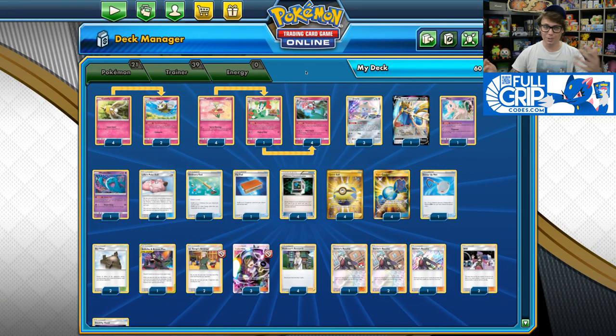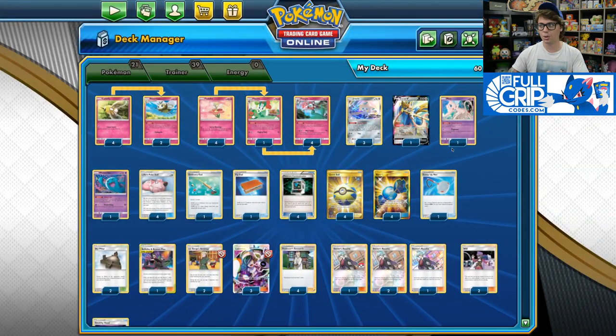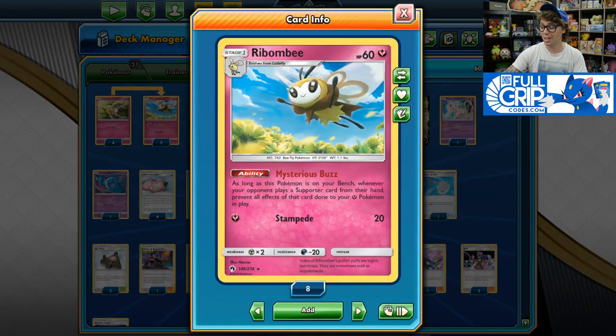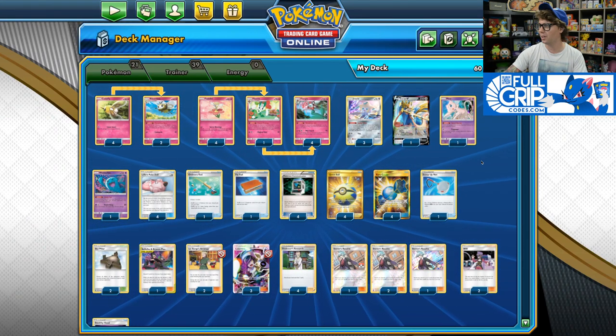Now, you might also say: what if your Pokémon get gusted out using Boss's Orders? Well, thank goodness we have Rabambi here. Rabambi from Lost Thunder with its Mysterious Buzz ability reads: as long as this Pokémon is on your bench, whenever your opponent plays a supporter card from their hand, prevent all effects of that card done to your fairy Pokémon in play. So if your opponent tries to play a Boss's Orders to bring up your Florges, if you've got Rabambi in play, that supporter does nothing — completely wasted on Cutieflies, Rabambis, Florges, all of that.